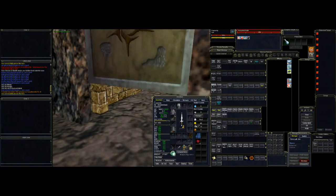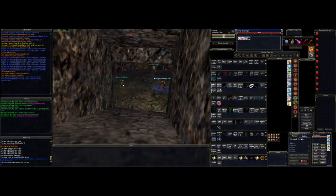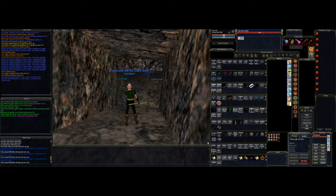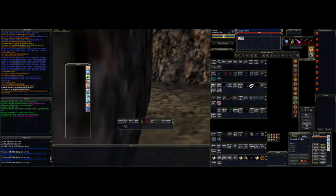You'll need a way to pick the lock to get through the locked door. In my case I have my alt rogue. And odds are there'll be see-invis mobs at this very spot, so what you'll need to do to get around them if you choose not to solo them is to make yourself invulnerable — there are plenty of ways to do it; in my case I have a clicky that I'll use.